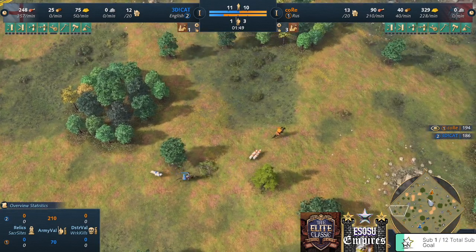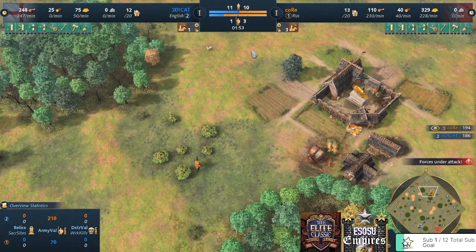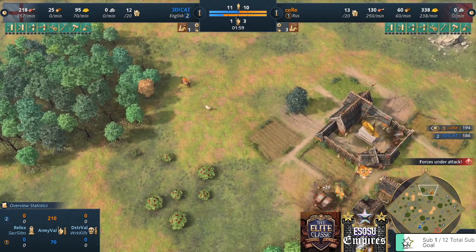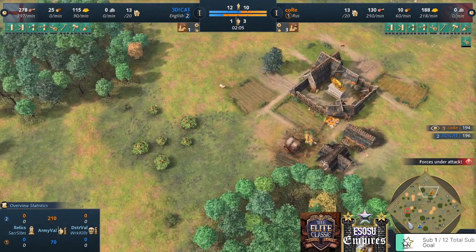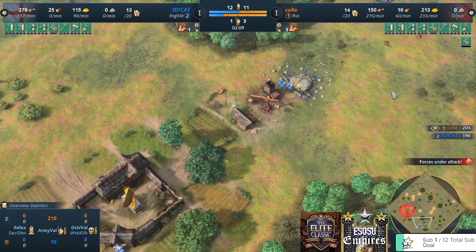Two scouts killing deer, third scout killing wolf — pretty much meta right now. I expect a double TC for both players, so double second TC, and a lot of economy. Perhaps we won't play much on feudal age here; it may be only a castle age play.